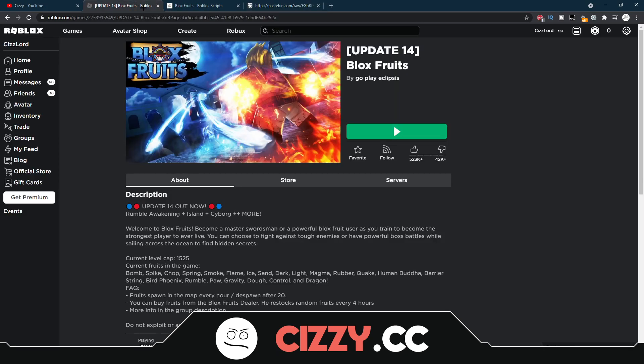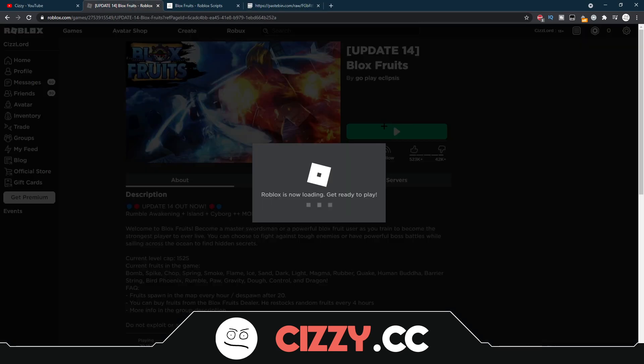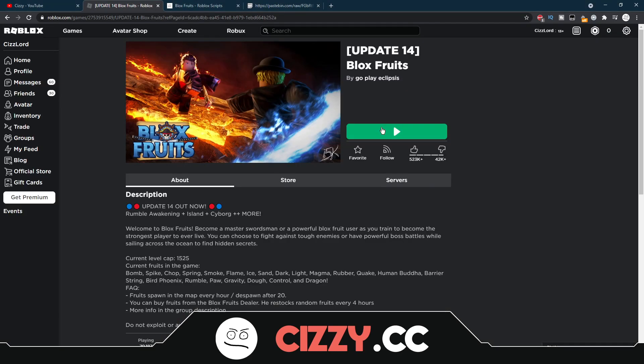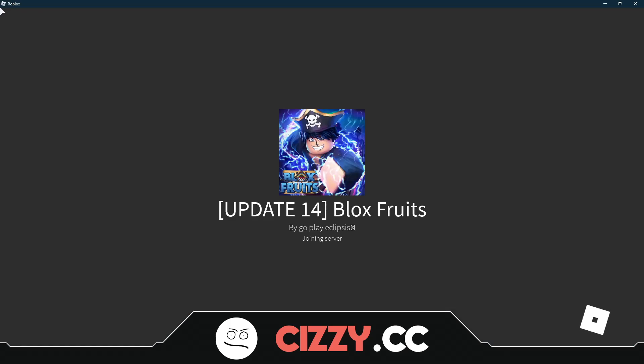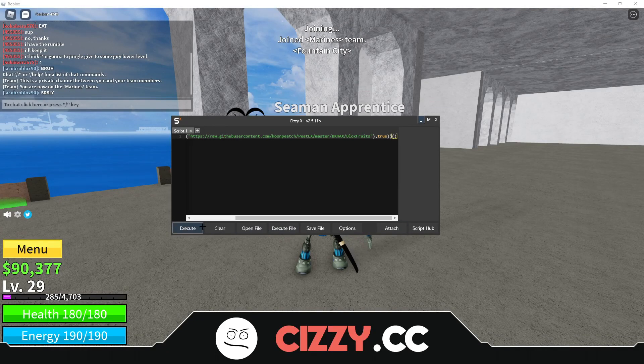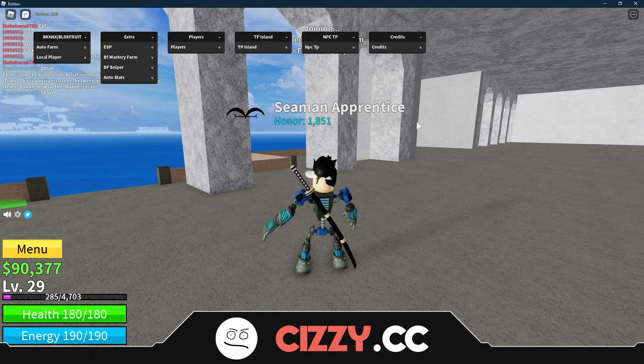Now what we're going to do is load up the game, which should only take us a second. Make sure you guys drop a like, comment and subscribe, and leave me some suggestions on scripts and executors you want to see on the channel and on my website, and I'll do my best to get that done. So once you're in the game, just join any team, and you want to click attach and execute — but I have auto attach on.